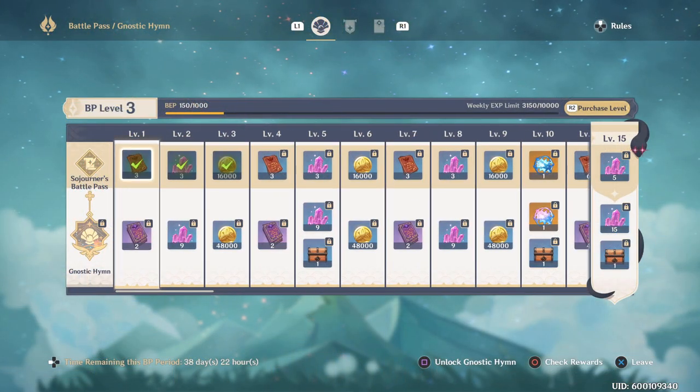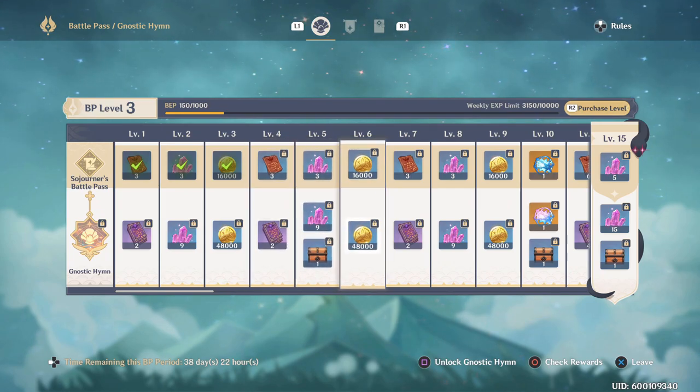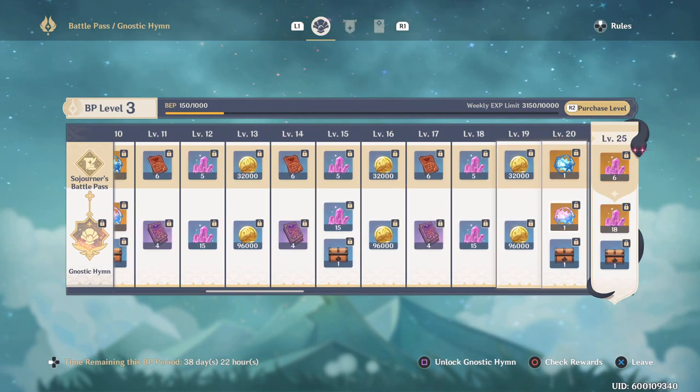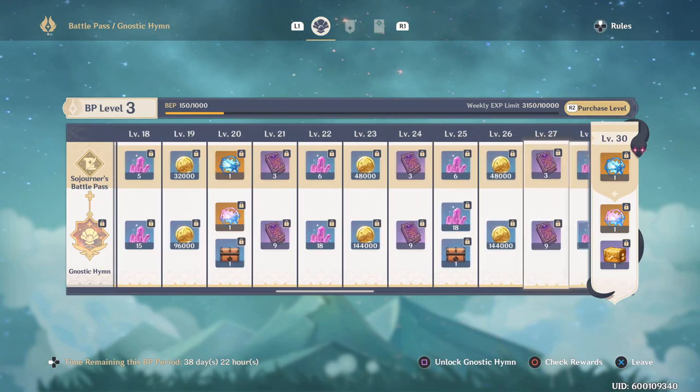Another feature unlocked at rank 20 is the Battle Pass for Genshin Impact. Every game these days seems to have a battle pass of some kind and Genshin Impact follows the usual free track and premium paid track system. The main benefits of this battle pass is that it offers character and weapon leveling items plus more Mora.